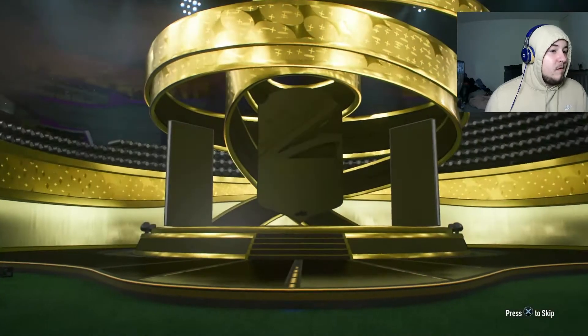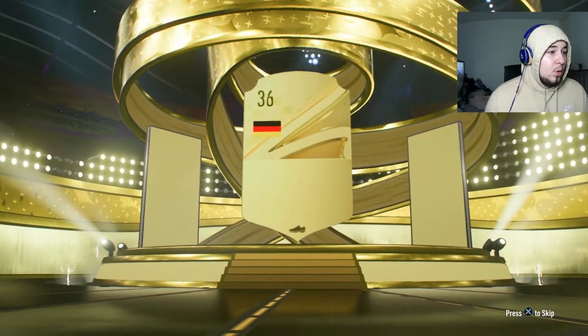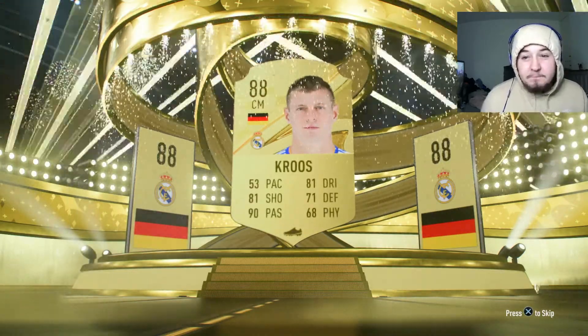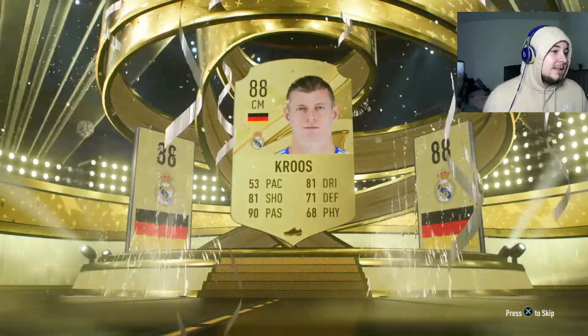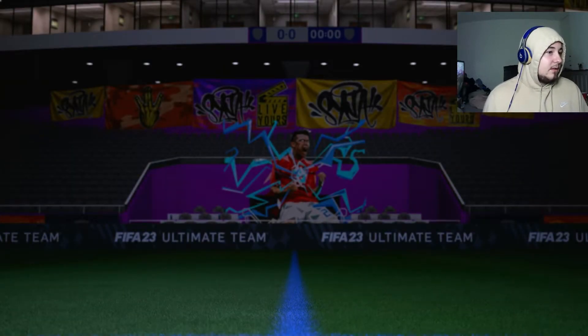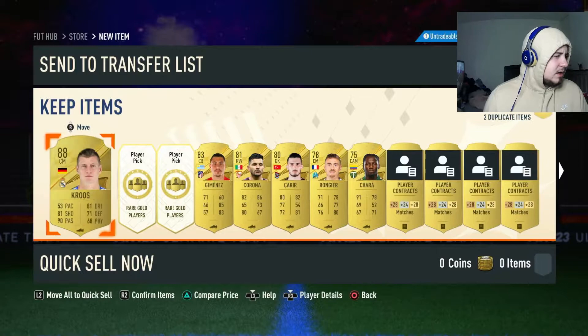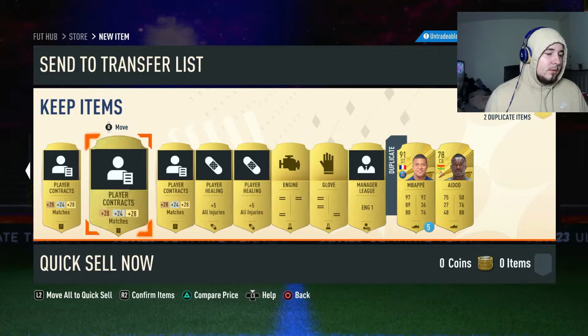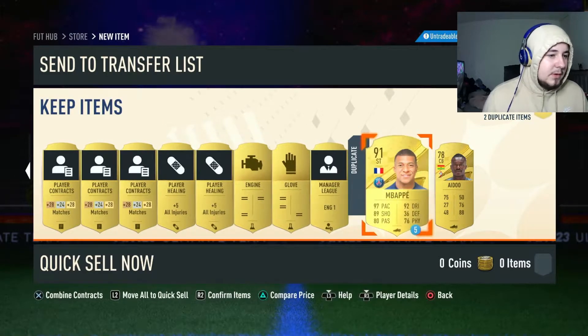It's a board German center mid - oh, Toni Kroos for free, it's amazing! Make sure you go and do your pack because an 84-rated is good for fodder. More fodder from the pack - anyone who's a duplicate. I thought I just packed Mbappe for some reason!